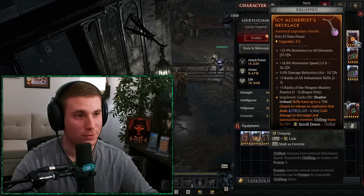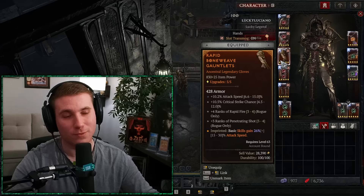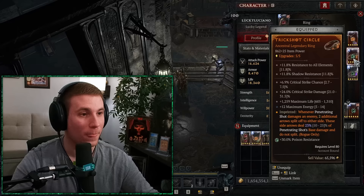On the amulet we have icy alchemist, which gives a really nice AOE chill and cold damage on top of everything else. When we're using our shadow imbued shots — since nearly everything we shoot is shadow imbued — we're going to get a ton of icy alchemist procs. This is trick shot on the quiver, for any penetrating shot build you're going to want to run trick shot. Also the gloves use rapid aspect — this is so we can build combo points faster. Trick shot is what you want to clear those full screens; if you're doing a boss build you don't really need it.